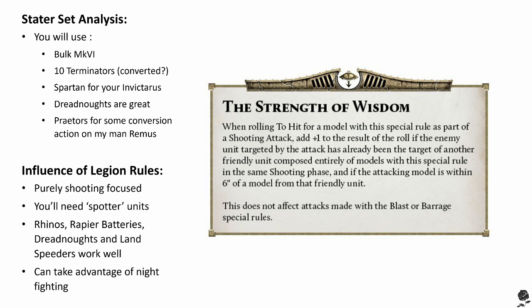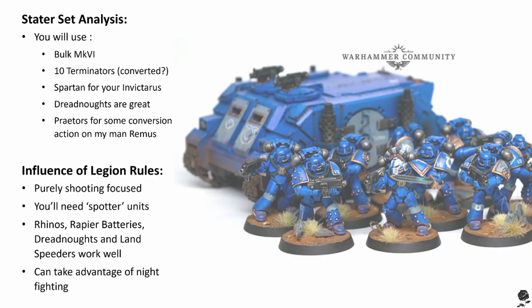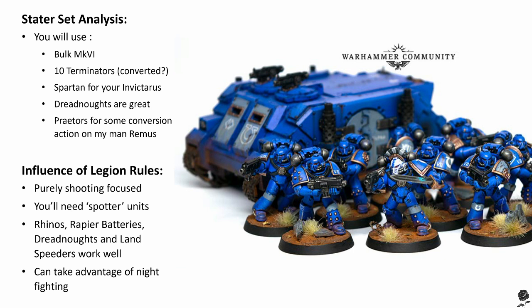So to simplify: you want two or more units, and you want one of your Ultramarine units to shoot at an enemy unit, then have another Ultramarine unit nearby — within six inches — shoot at the same unit to get plus one to their shooting attack roll to hit. Really good rule; plus one to hit is absolutely fantastic. For army building, you're obviously going to want to favor shooting, or at least make sure your army has a decent amount of it to take advantage of this excellent rule. Night fighting notwithstanding, of course.